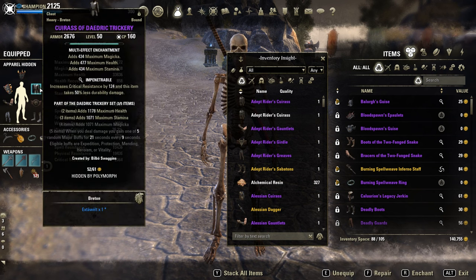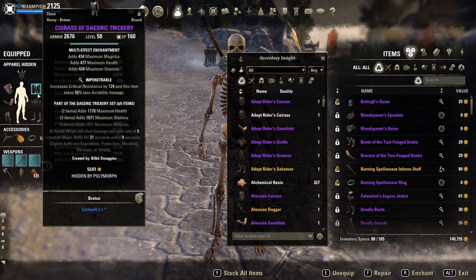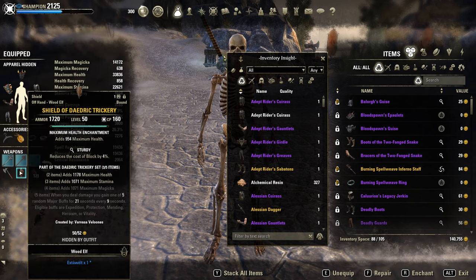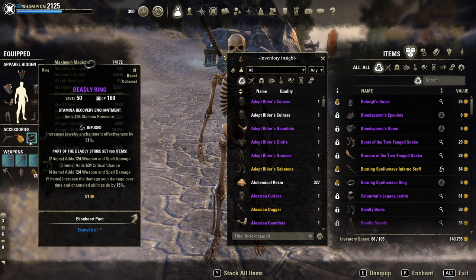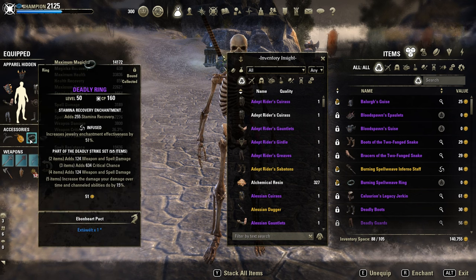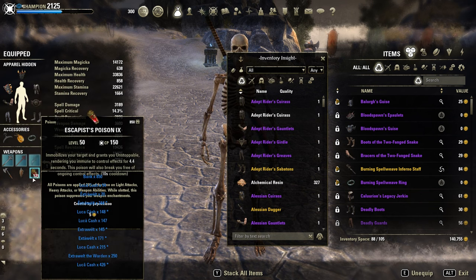I'm on 5 Heavy, 2 Medium, 6 Impen, 1 Well-Fitted, 1 Sturdy and Shield. Front bar of course a Maul for extra penetration in Sharpened with the Berserker glyph. Full Infused jewelry with 2 Weapon Damage glyphs and 1 Stamina Recovery. Back bar Powered Sturdy with the Escapist Poisons.